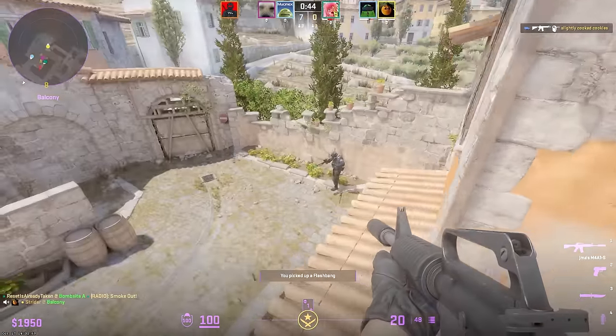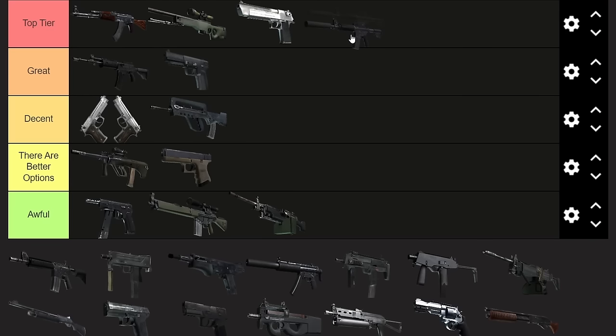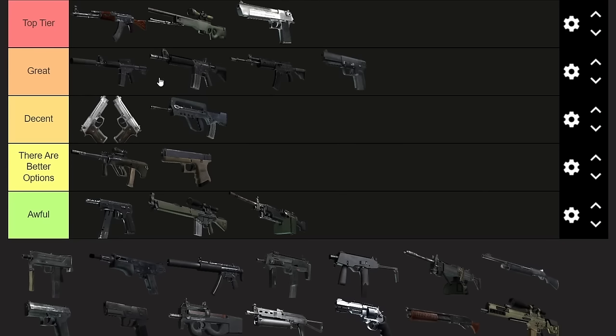Then we have the M4A1-S. I don't know if I should put the M4s in top tier, but if you can't pick up an AK, they're the best gun you can pretty much have — I'll put them at the top of Great. It's really hard to say which of the two is better. Overall, I lean slightly toward the M4A4 because most scenarios where the M4A1-S is really good, the M4A4 can do it almost as well, and then the M4A4 has scenarios where it's way better.